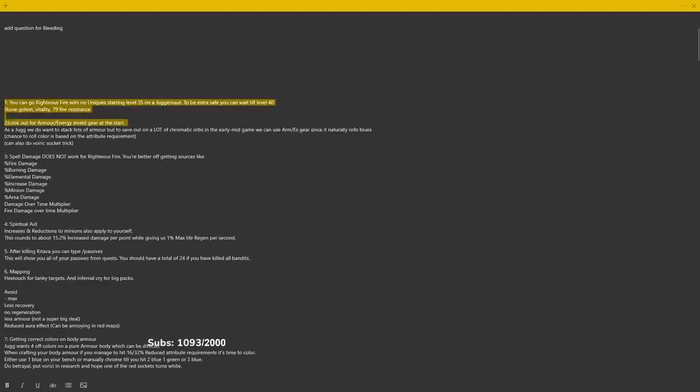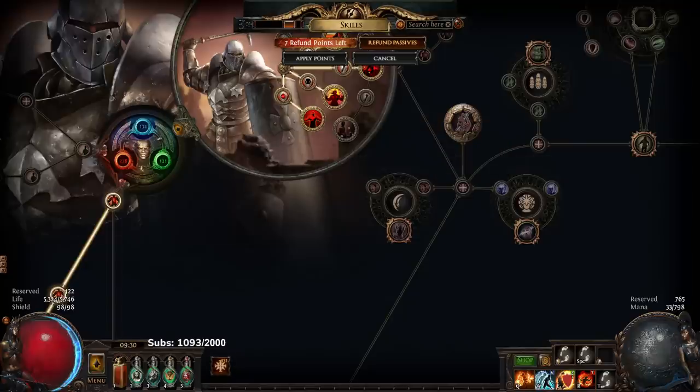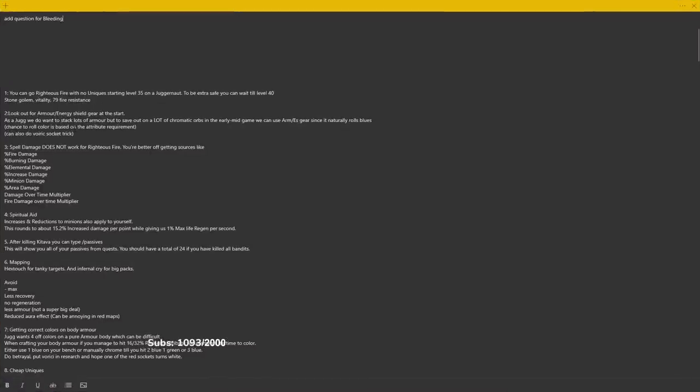Tip number one: a lot of players are still concerned about running Righteous Fire — it's really daunting trying to set it up without a build guide. But have no fear, Juggernaut is here. You can easily set up Righteous Fire by simply getting to level 35 on a Juggernaut and ascending, taking the Untiring ascendancy node — not Unbreakable. This gives us 40% increased life regeneration rate, which scales fantastically with sources of flat life regen such as your Stone Golem, your Vitality, and flat regeneration on gear.